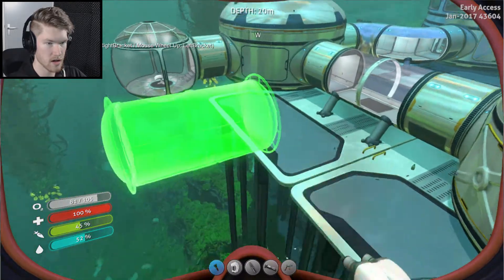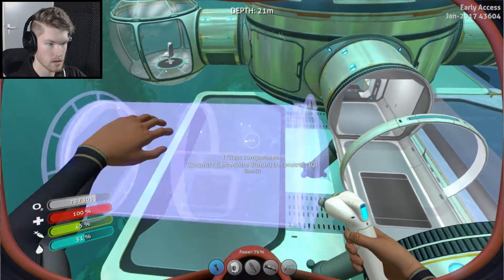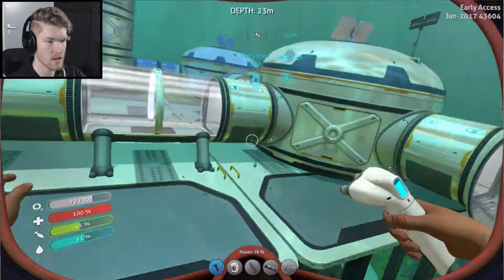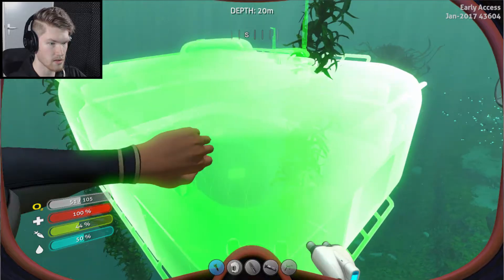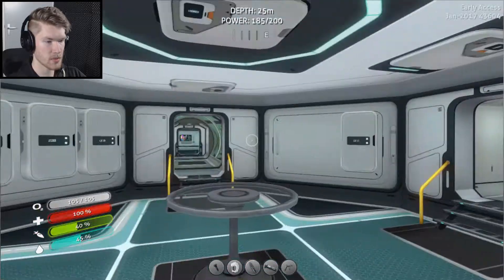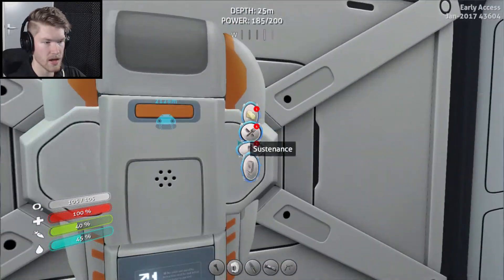First and foremost, we have to find locations for all the things that we want to place, because our locations here aren't exactly the very best. So we're gonna have to check on how exactly we can do it best. For example, if we want to place a moon pool — actually, this is a pretty nice location over here. If we can attach that to that thing right there, then we should be in for a treat.